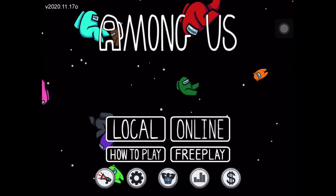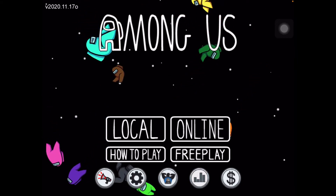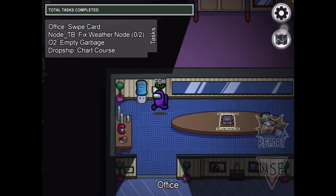Have you guys ever noticed that in the map of Polus, there is actually a white crewmate in the bathroom? If you played the Polus map before, I guess you may know.